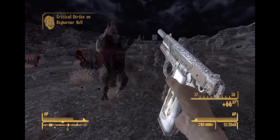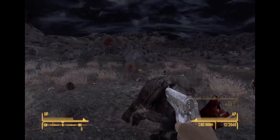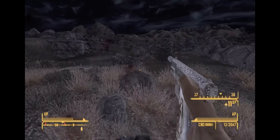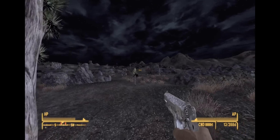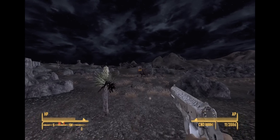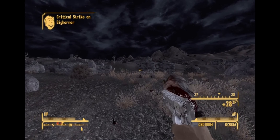Looking at Maria more visually, as you can see it comes with a custom pearl grip, some engravings, and it's even got a mural of the Virgin Mary herself on the grip. Bearing that in mind, if you also take Benny's suit off him after you've killed him, you're probably going to be one of the most fashionable guys in the Mojave Wasteland.